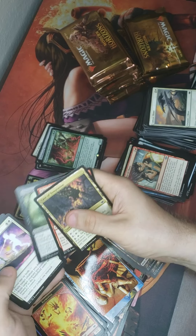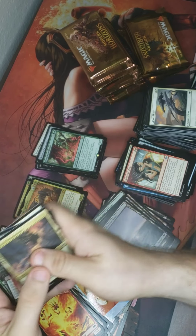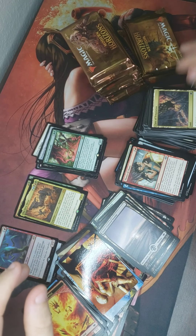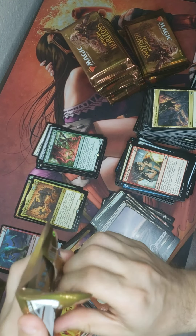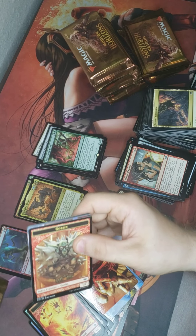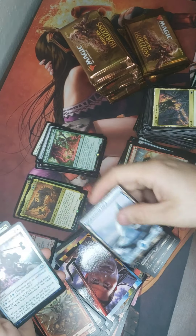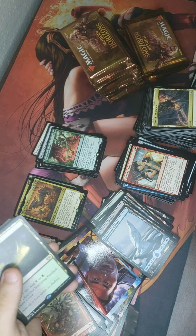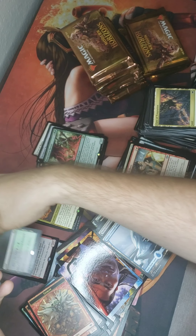Cleaving Sliver. I wonder how many packs are actually in here — I thought it was 24, maybe 36. Goblin — I love me some art. Dismantling Blow. Nurturing Peatland! Did need this for my deck, I'm going to put this off to the side.